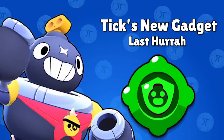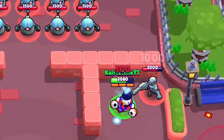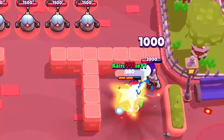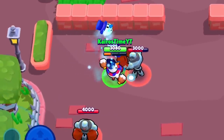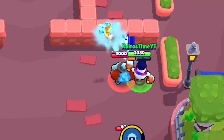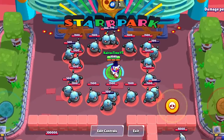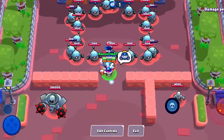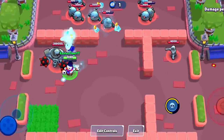Next, let's talk about Tick's abilities and best build, and then we'll cover Poco. Tick's newest gadget is Last Hurrah. When Tick activates this ability, he becomes invulnerable for one second, and after that, he explodes, deals 1,000 damage to any enemies close to him, and also knocks them back. This gadget provides insane value, and I fully expect it to be nerfed in the upcoming future, because it covers all of Tick's weaknesses in close-range combat. He can't take damage for an entire second, then he deals damage, plus enemies that get hit get knocked back up to three tiles away.